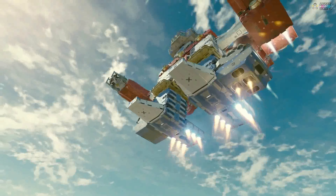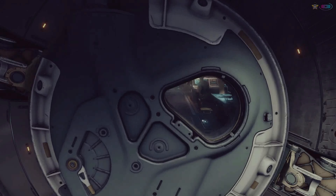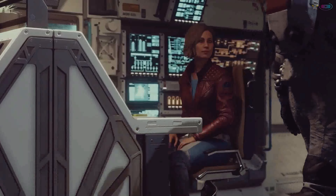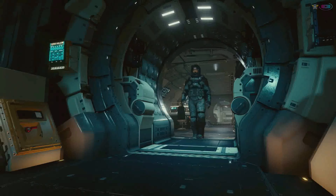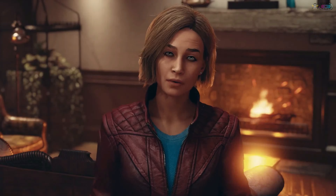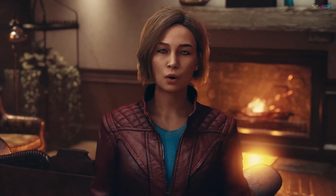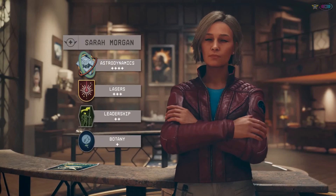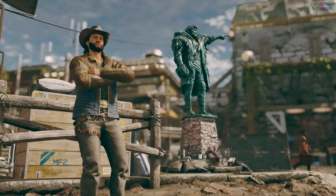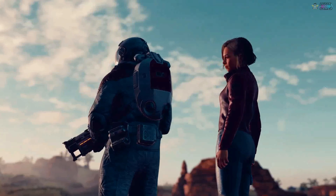While you can build your home among the stars the way you want to, you're probably not the only person who will call your ship home. Some of the members of Constellation can join you on your journey. These companions can serve on your crew, and they'll always be there when you travel. Each companion comes with their own valuable skills for your ships and outposts, as well as unique quest lines. Eventually, some friendships might blossom into romance.